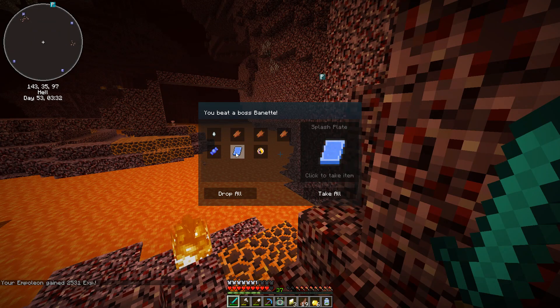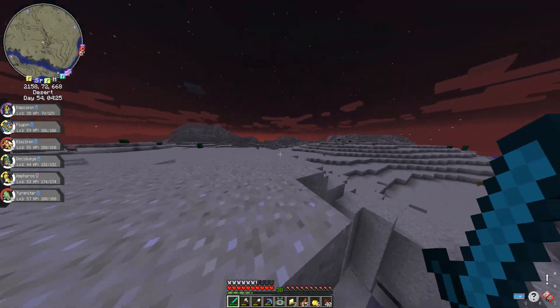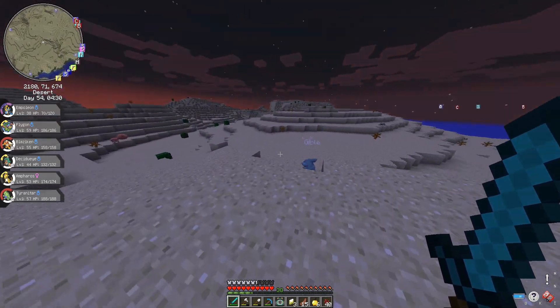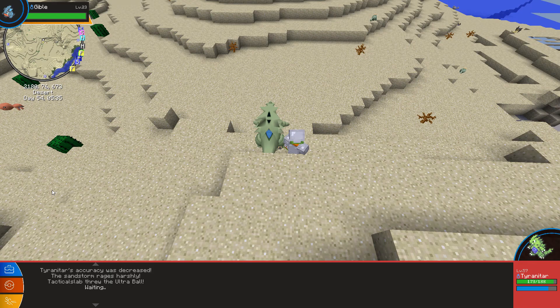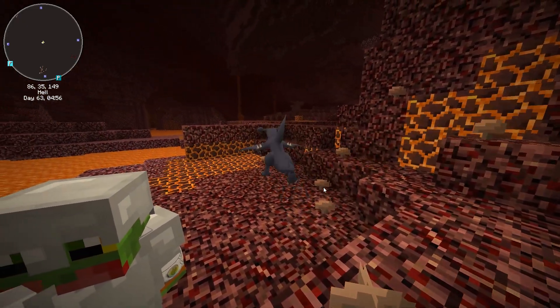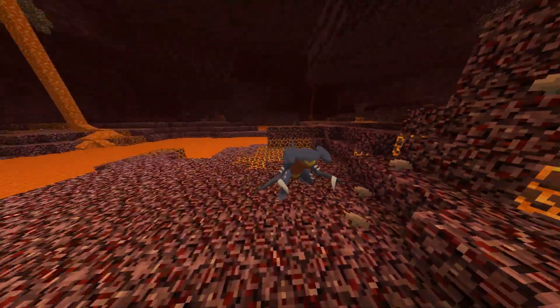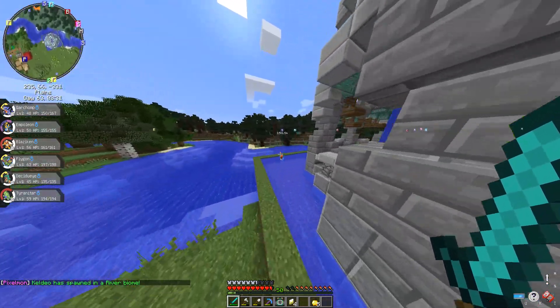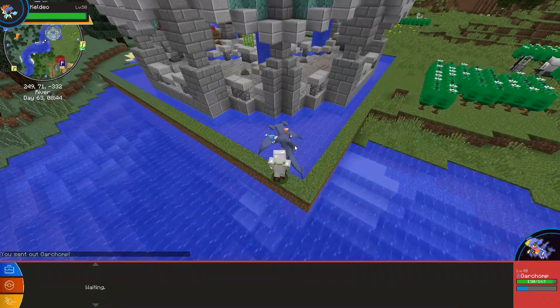I defeated a Clink and was able to evolve my Prinplup into an Empoleon. I found a mega Bunnelby boss and got a rare candy, Splash Plate, and a Bunneelite. Later I went to the sand biome at night to find one of my favorite Pokemon, Gible, which evolves into the beast Garchomp — also one of the mascots of this channel. I evolved it into Gabite and then into Garchomp. Finally my team was complete.